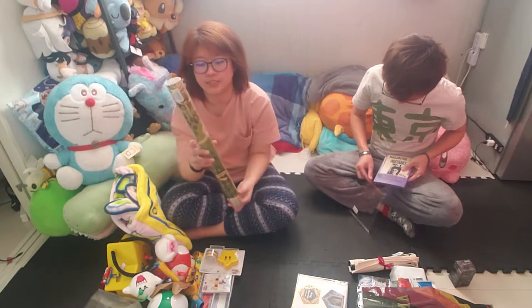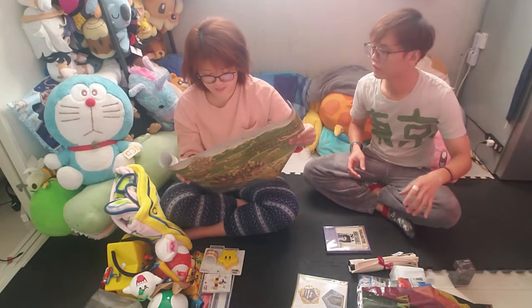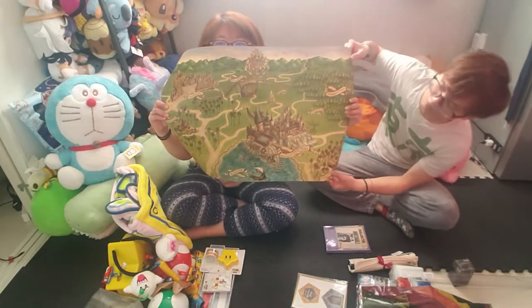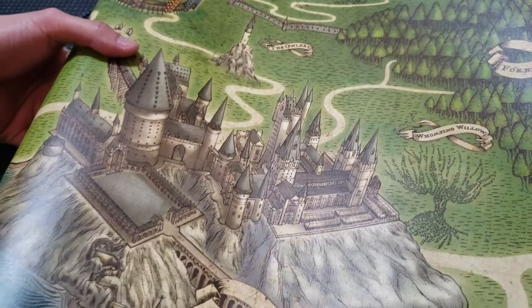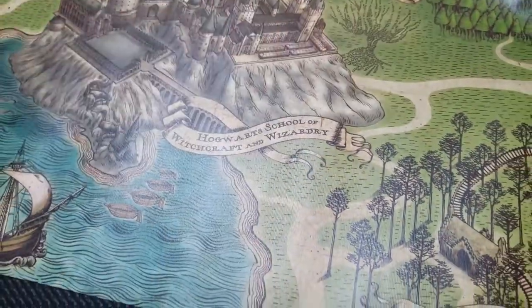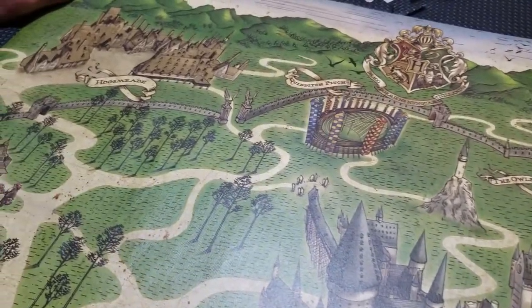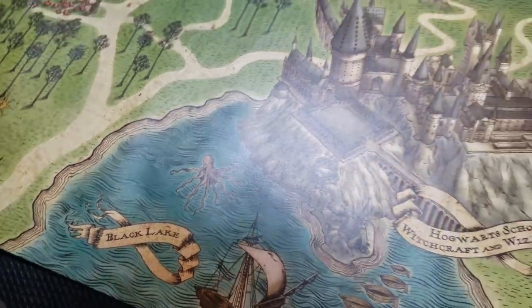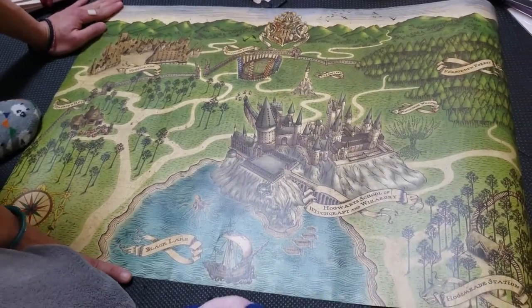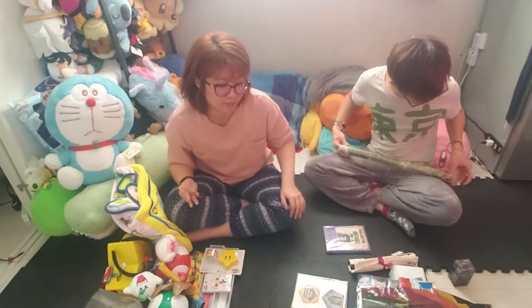The last thing I got from Minalima is the map of Hogwarts — School of Witchcraft and Wizardry. You can see where Hogwarts is, the Quidditch pitch, and also Hogsmeade. The Black Lake is on the back — depends on how you look at it. This is beautifully done. So that's what I got from Minalima.